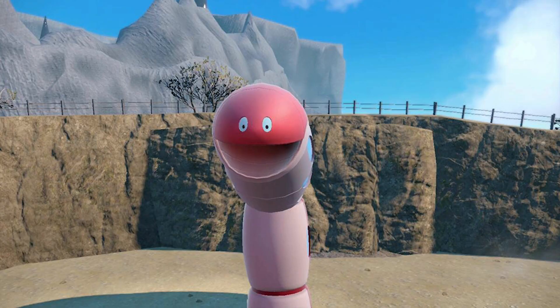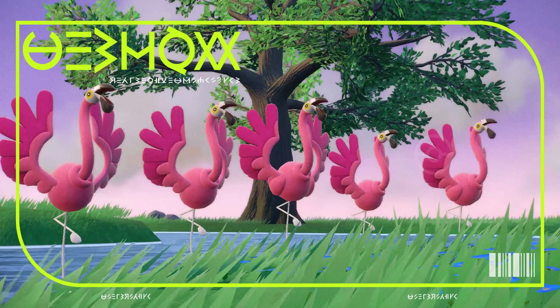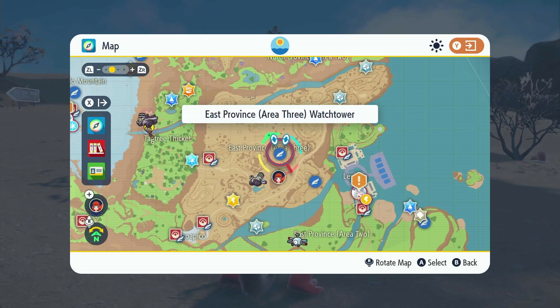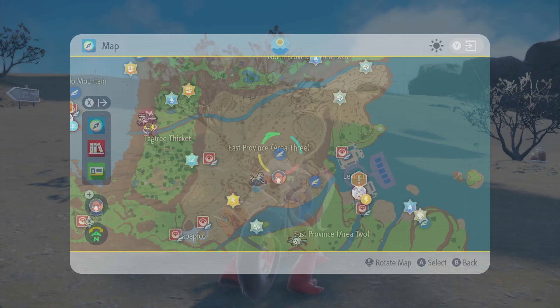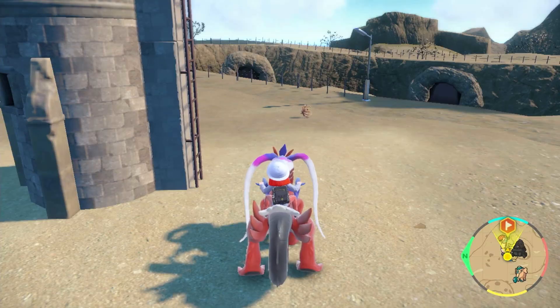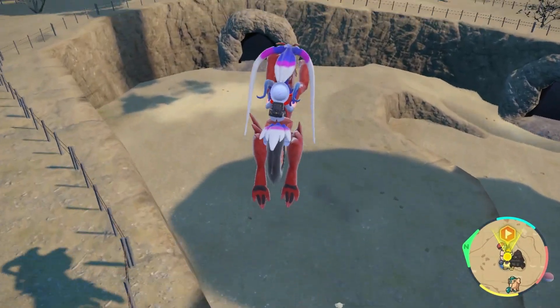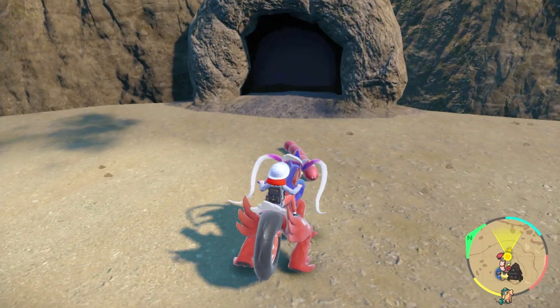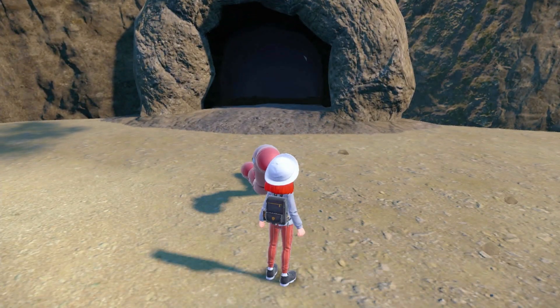This next Titan is probably one of the more goofy-looking Pokémon — it's Orthworm. The former Titan is found next to the East Province Area 3 Watchtower. If you fast travel to the tower, you're going to find a pit next to it. From the Watchtower, make your way into the pit. It's always really easy to spot which one is the Titan because it just kind of sits in place and doesn't really do anything. This one is going to be level 29.